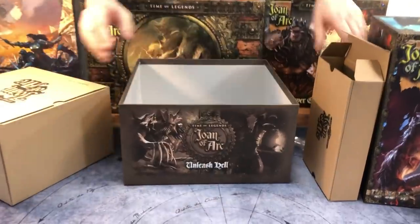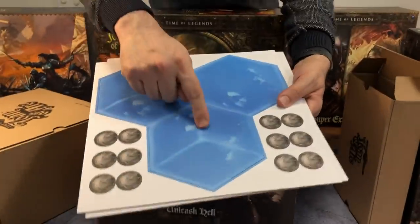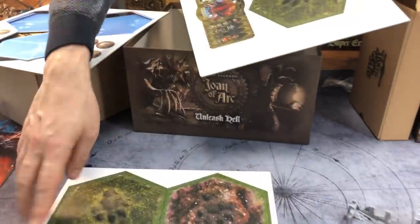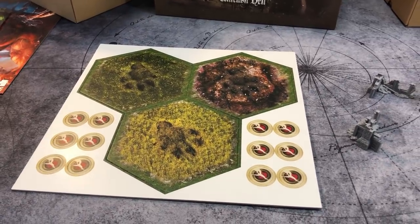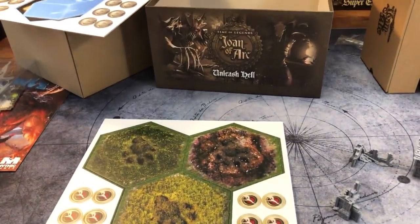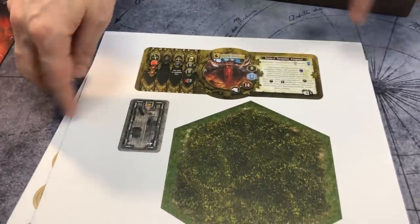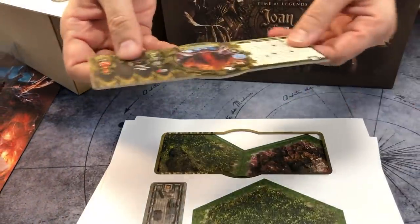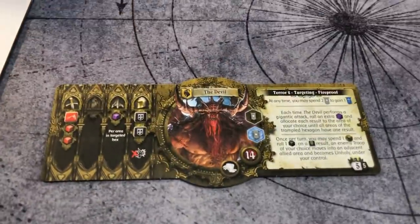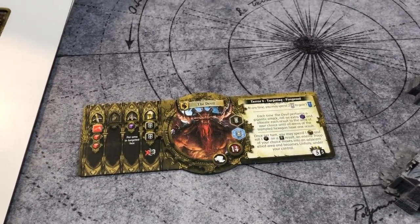Before I open the big box, let me show you that there are some punch boards as well — some new sky hexes, new hexes also with a big footprint from the devil. And we have the inside of the house, and I can show you — very easy to unpunch. We have the devil! He's pretty powerful. I can tell you he's one of the most powerful minis in the game. He's almost as powerful as the dragon, which is another form of the devil himself.